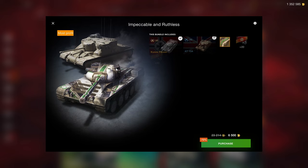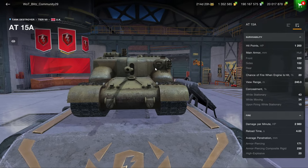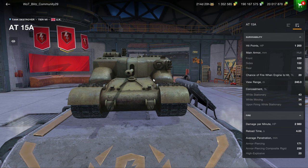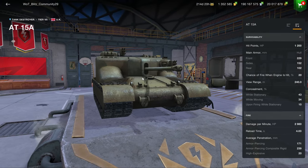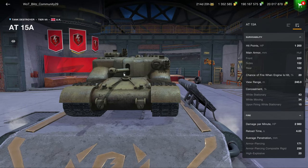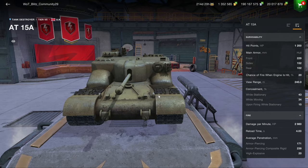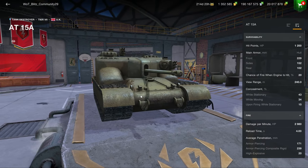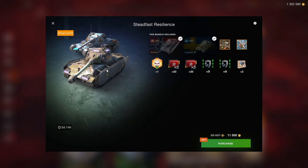The Impeccable and Ruthless bundle is 6,500 gold for two tier 7s. Tier 7s are already not good because they make you less damage and less credits than a tier 8, so the value is non-existent. The Comet Panther is pointless. The AT15A can be good but is extremely niche - only consider it if you've already played the AT8 or regular AT15 and know you enjoy that playstyle, since it relies on not being penetrated by inexperienced players and having very high DPM.